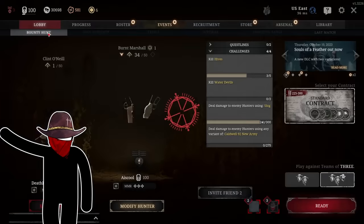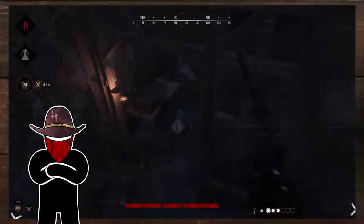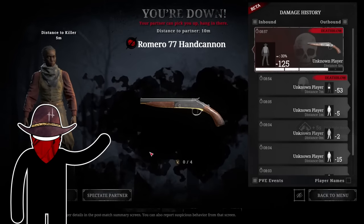You've probably had this experience. You load up a hunter with expensive weapons and consumables, hoping they'll give you an edge on the hunt, only to wind up five minutes later on the ground with all those consumables gone. You're sent back to the lobby with less money and hope than you've had before.